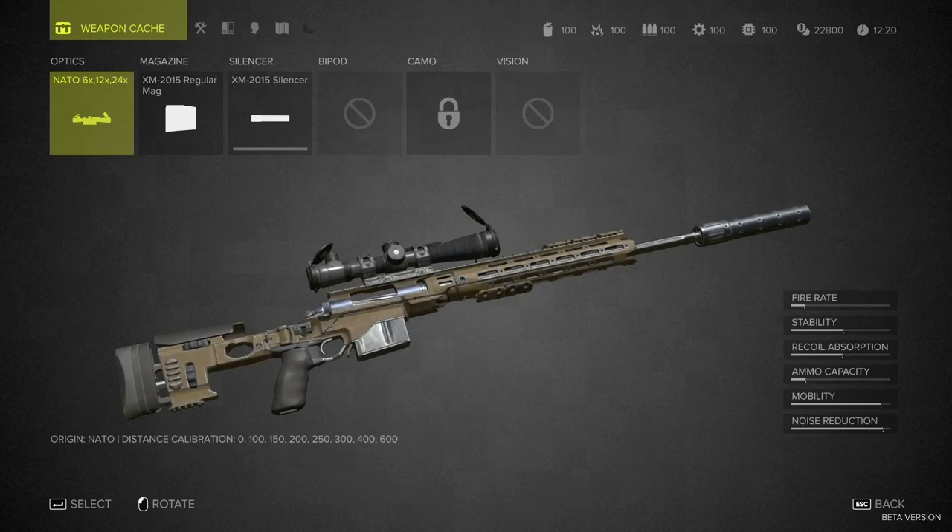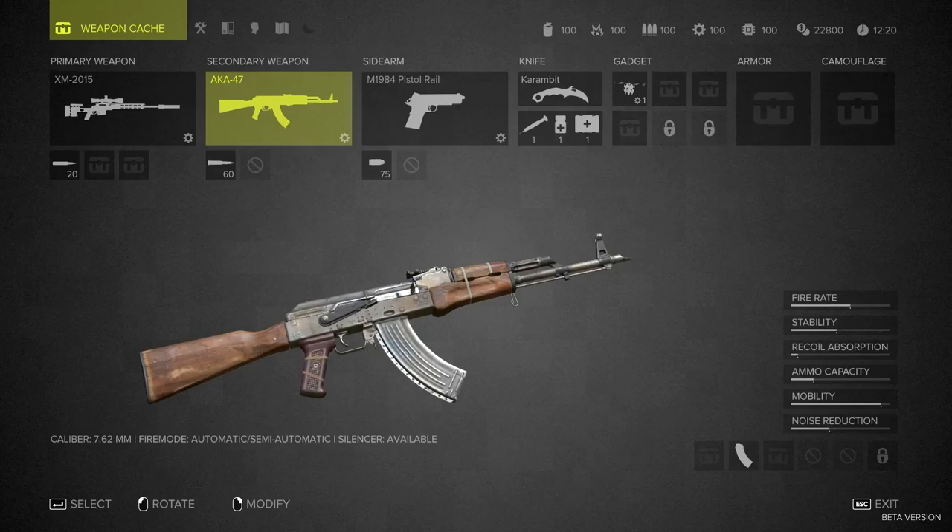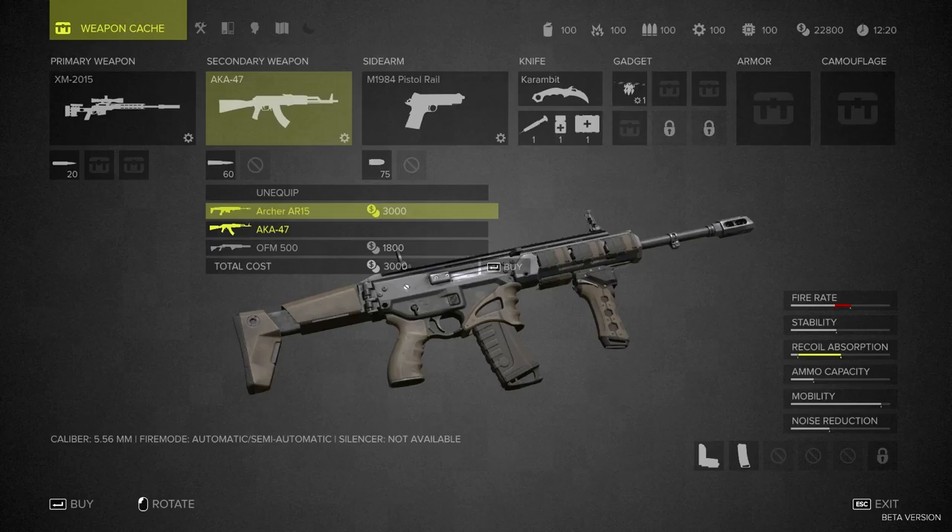Silencer — definitely want that. We could probably put a silencer on those other ones too. Don't have any camo. Do we really want an AK? Archer AR-15 — to my untrained eye that does look like a SCAR. A slightly modified-down SCAR, but still. And a shotgun — we're supposed to be sneaky, right? So if shit hits the fan, I think I'm gonna want a shotgun.